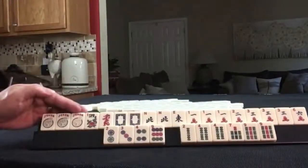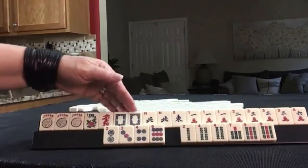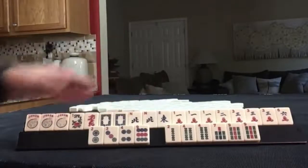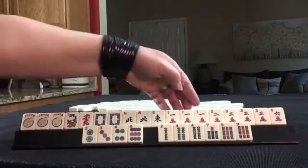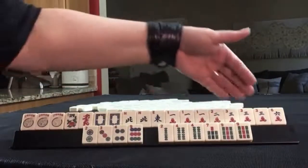We have three jokers, a flower, red dragon, pair of white dragons. Here we have a pair of north and an east. For cracks, we have one, two, three, six, and pongs of ones and threes.